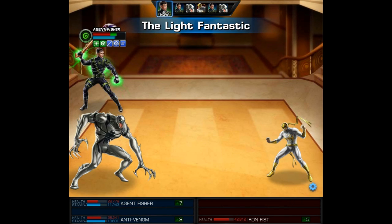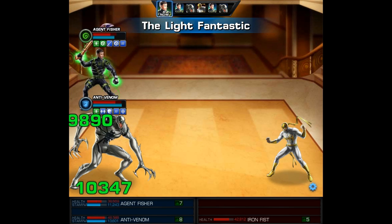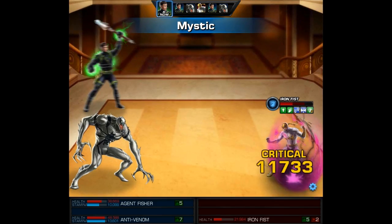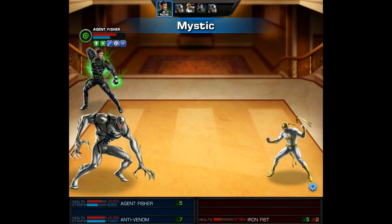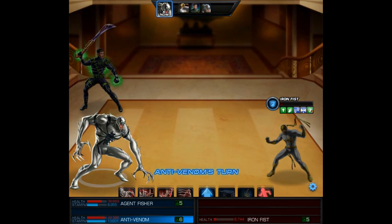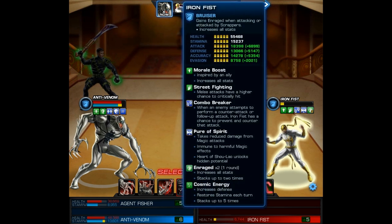That's an 85k hit — there's not a lot we could have done against that one, but it may give us the opportunity to finish this battle with Anti-Venom. My agent used the Tactician costume's ability, which gave us an extra turn. Then we use Light Fantastic as a quick action, and we still get to attack twice with the Mystic, taking Iron Fist down to about 6,700 HP.